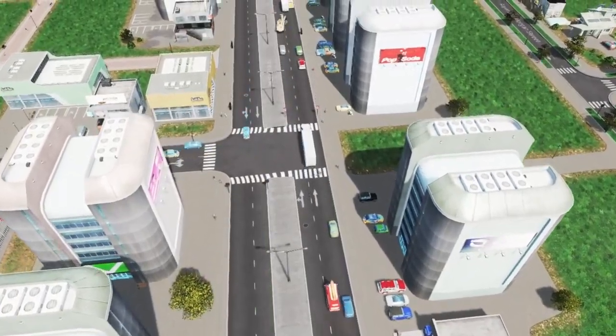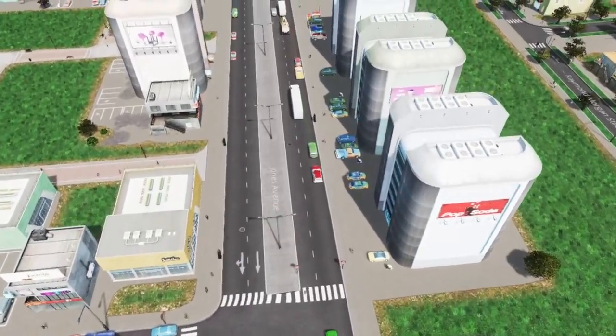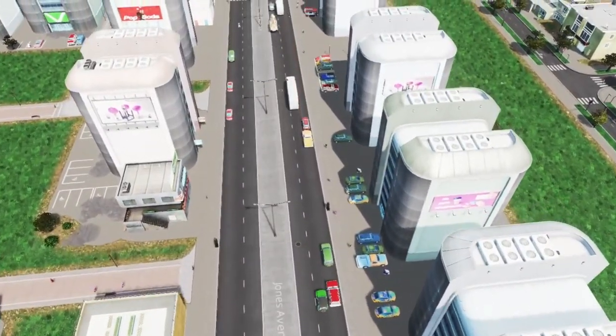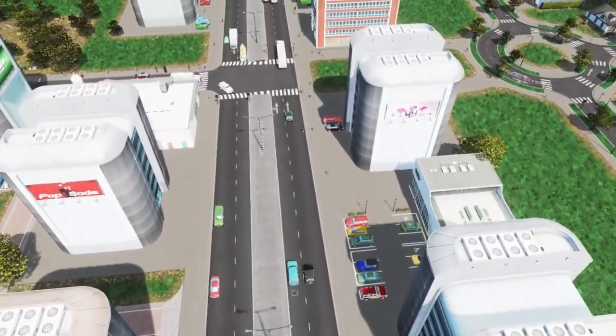Number three: removing parking spots. Removing parking spots from roads also has a great effect. The parking lots that most buildings have built in can hardly handle all vehicles using them. If parking spots are occupied, the citizens will park on the nearest spot on the side of the road.